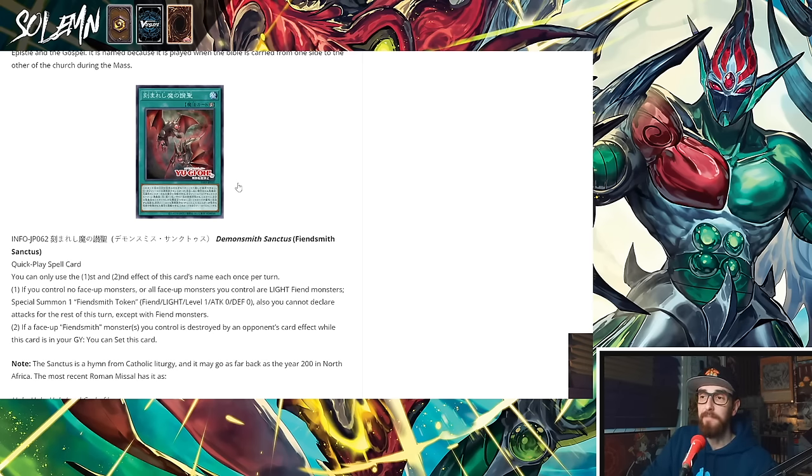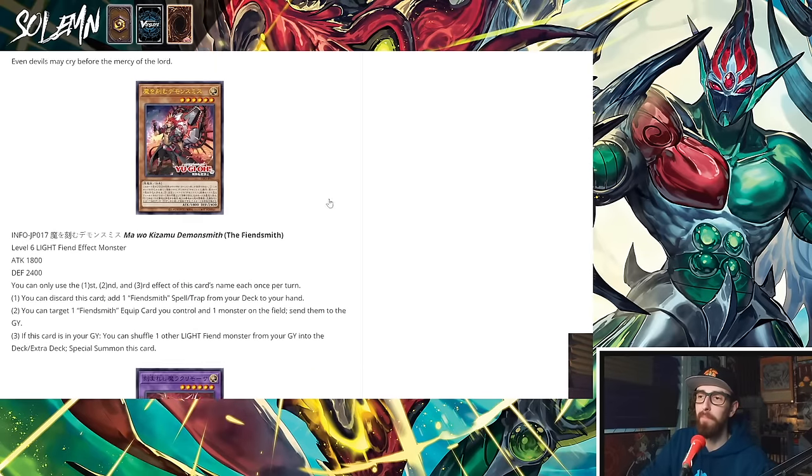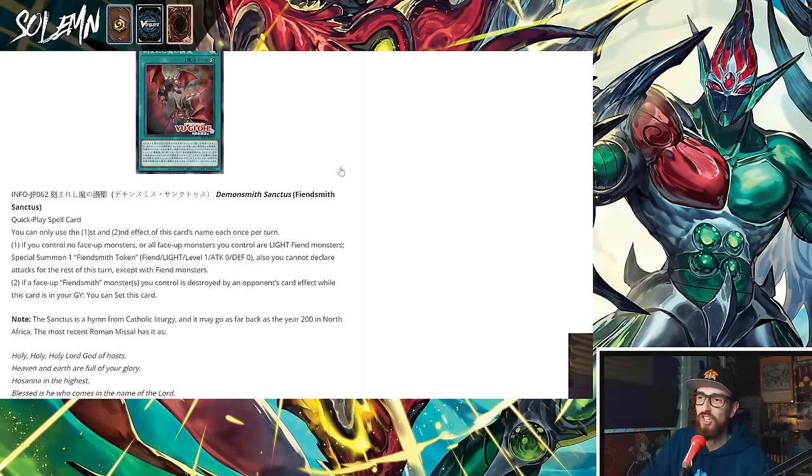Inside other decks you might just make a Caesar — six cards and one semi-brick, boom, a Caesar with a ridiculous floodgate effect. I think both Beatrice and Caesar are actually going to get banned purely from these cards. Nibiru proof just like that. Of course there are other Rank 6s as well — Ptolemy for instance — but this is really fucking scary. There are gonna be other Fiendsmith cards eventually coming out, and even just as a tiny engine splashed into so many things, this is terrifying.